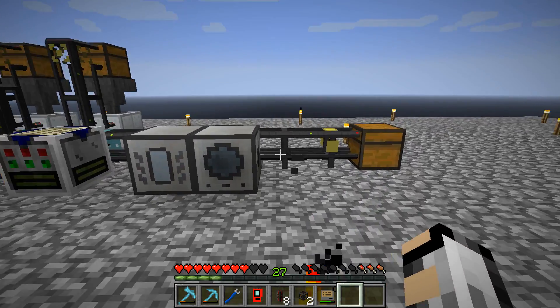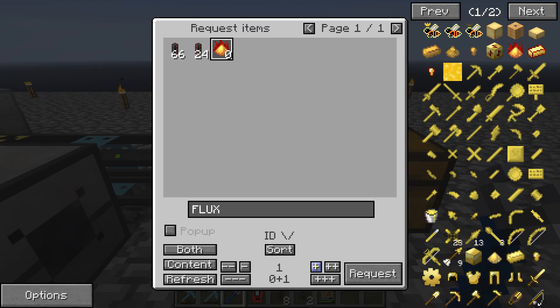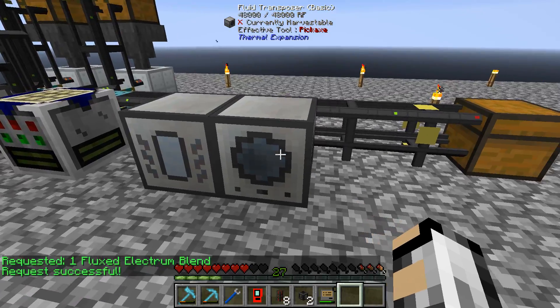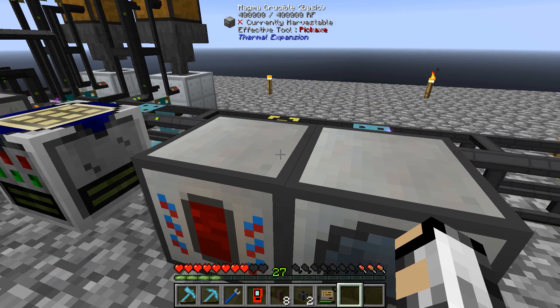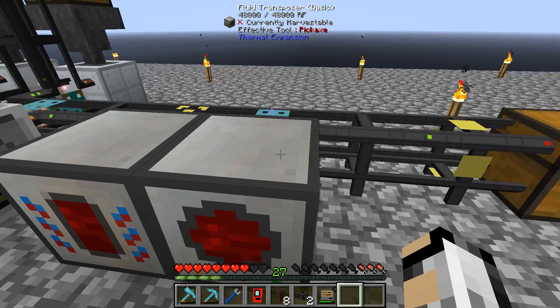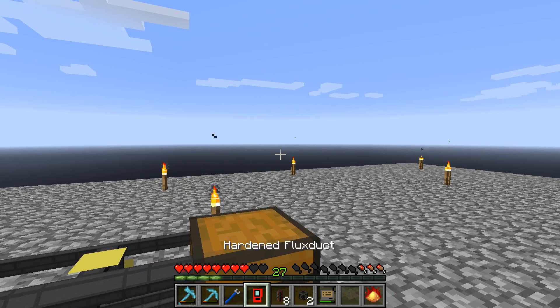Let's get a wrench on here — fluxed, there we go. So if we request one, let's just request one to see if it works. We've got the materials. Redstone should go into there, and electrum blend, which is crafting, goes into there. So that's that recipe set up — fluxed electrum blend autocrafted.